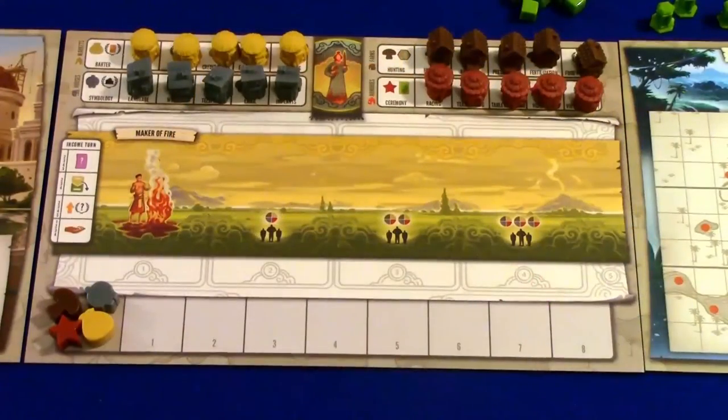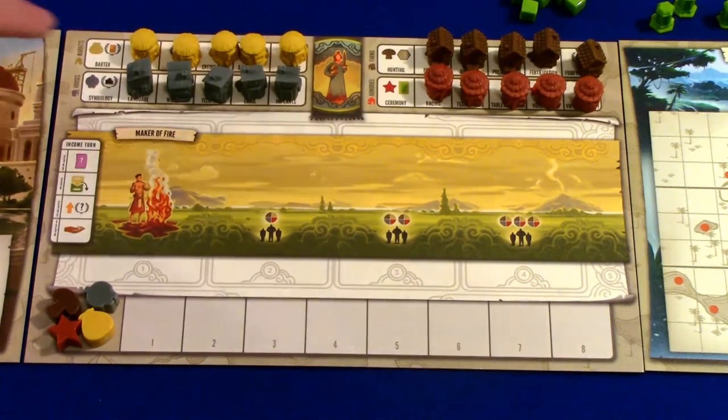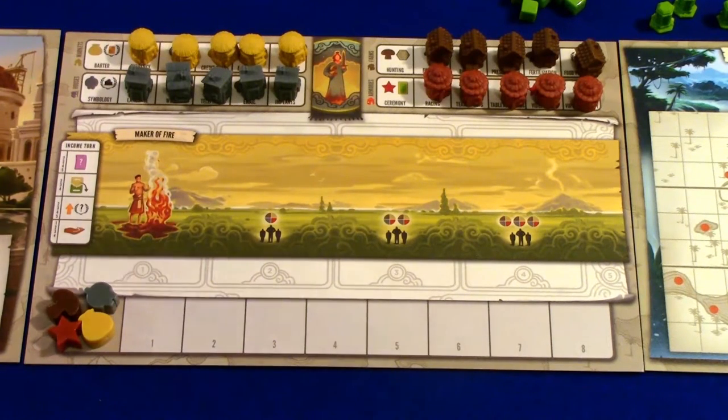Player setup really happens on this income board. We're going to stick these houses on the top to cover these spaces up, leaving one space on the end open — that's going to be our initial income. As we take buildings off of here and put them into our capital city, it's going to uncover more icons. So our amount of income is going to increase as we develop. That's why we really want to keep building, because the more we build, the more we'll get during our income phase — and the more stuff we get during income, the more we can do next round.